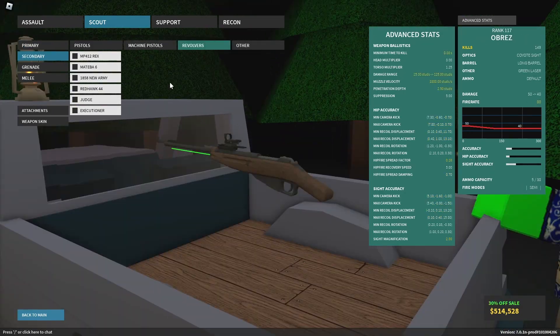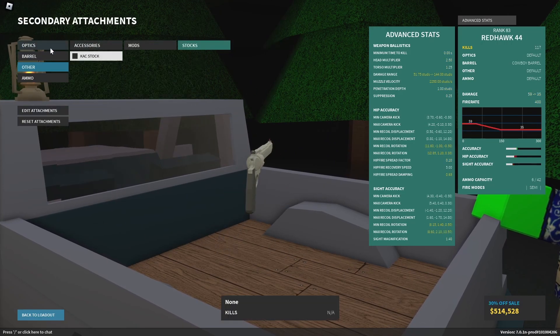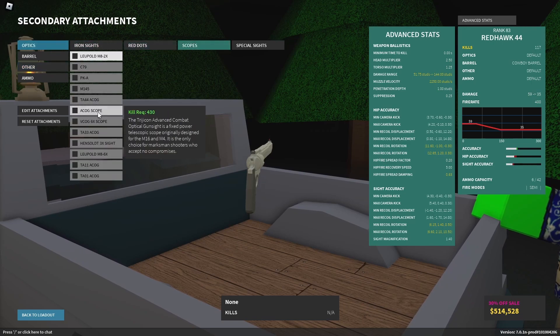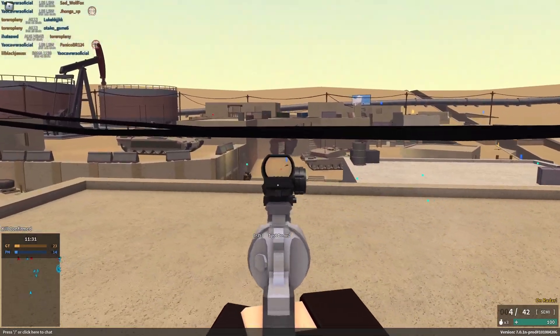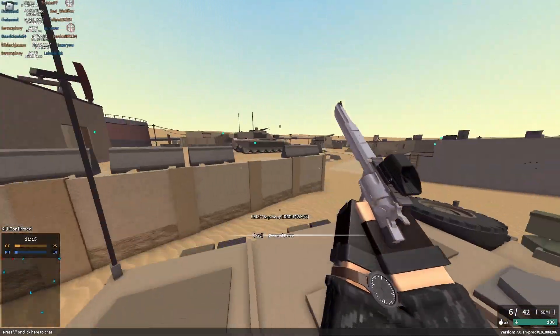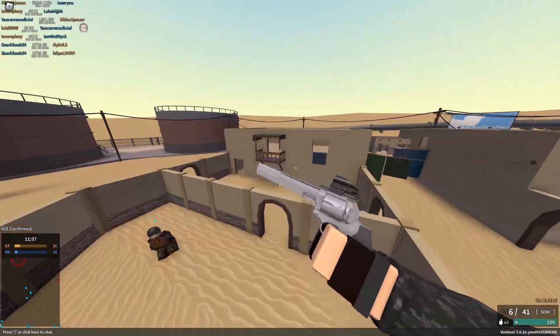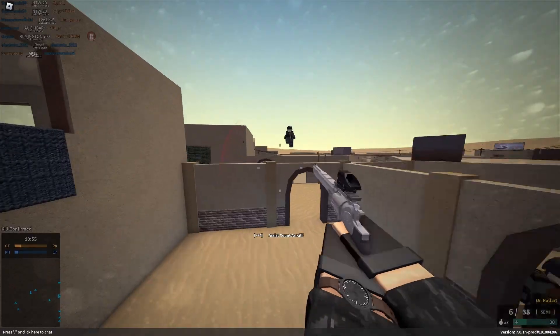The first gun is the Redhawk 44. You can run .45 or .44 — I think .45 is actually a little more known for the Redhawk, but I do prefer the default. The Redhawk is super underrated because it fills a niche basically no other revolver does: it's still very powerful, fires pretty quickly, and best of all it has a good reload speed.